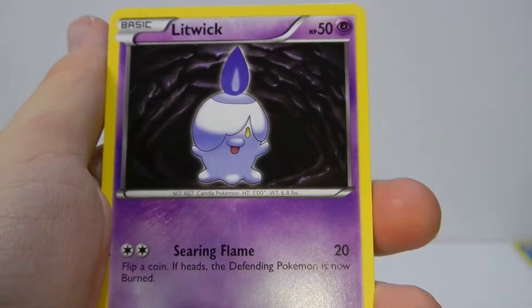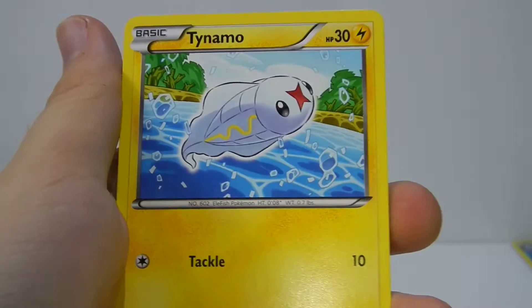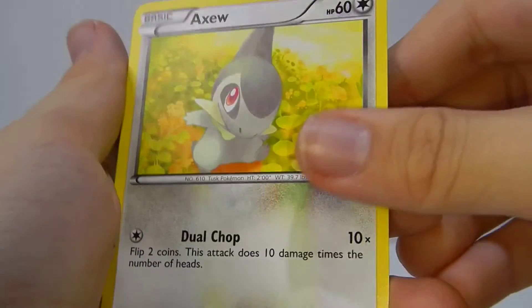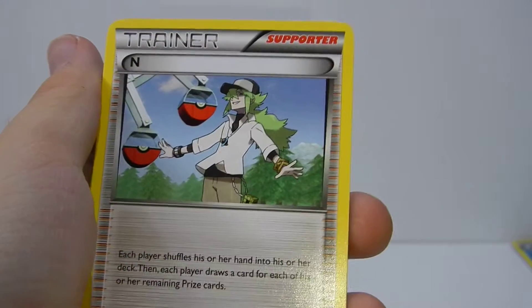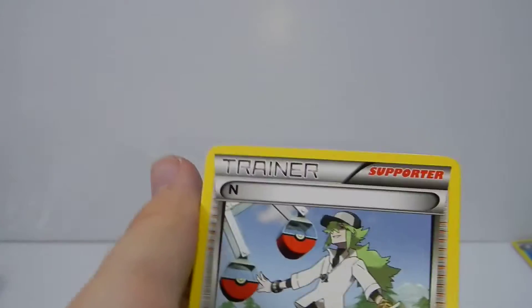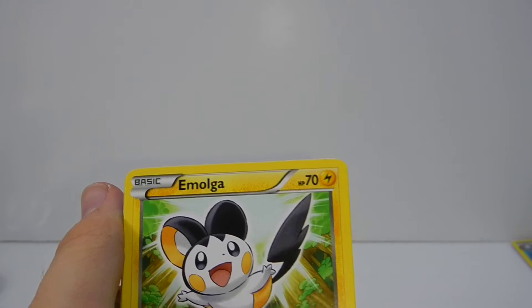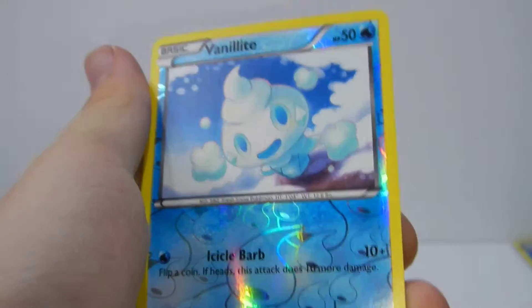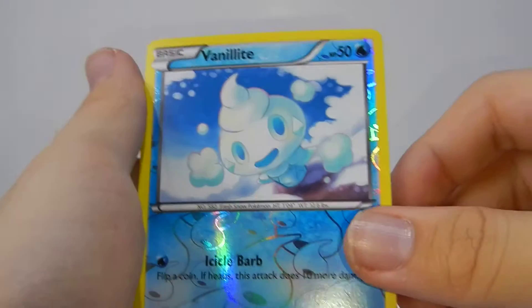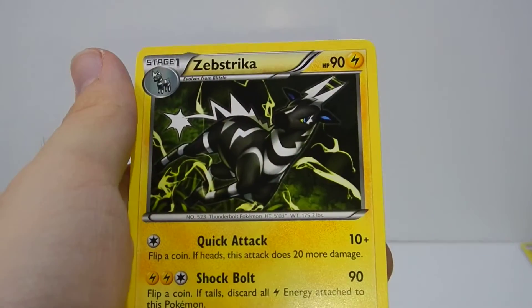First up, we have Typo, Litwick, Frillish, Tymo, Axeo — nice. Electrike — wow, another N. We're getting a lot of N's. I'm pretty sure those are pretty rare, and they're needed. Amolga, Vanillite — so that's pretty cool. I have a Pre-Evolution Reverse too now. And a Zebstrika Rare. So overall, I think we did fairly well.